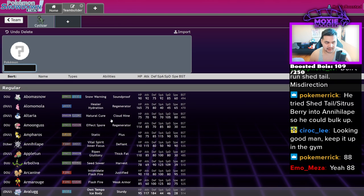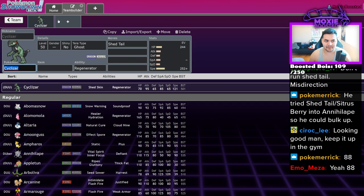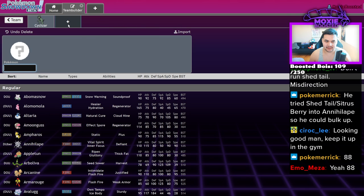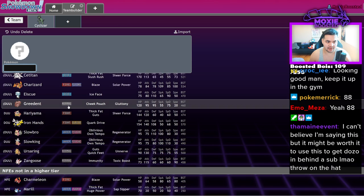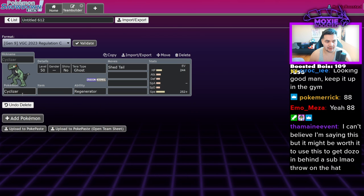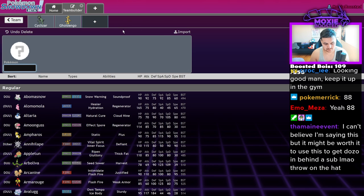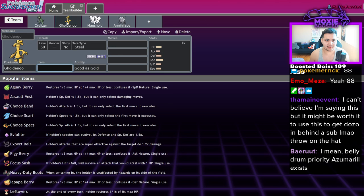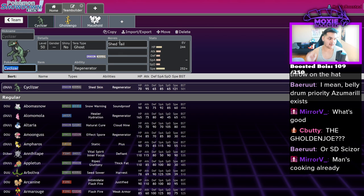What I thought we could do is pass the substitute to a ruinous legend, since a lot of those Pokémon are really good at not getting KO'd. But you'd also want to Shed Tail into something that can set up — like a Belly Drum Pokémon. The issue is none of them are that fast. Then it hit me: Goldenglow with Moushold!